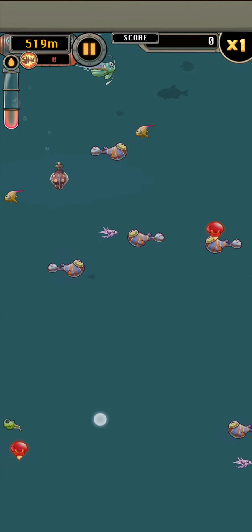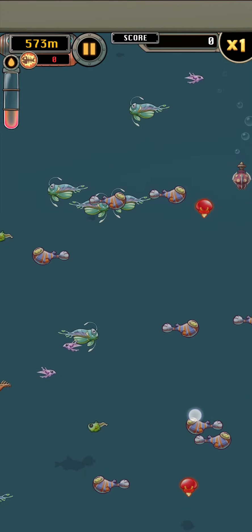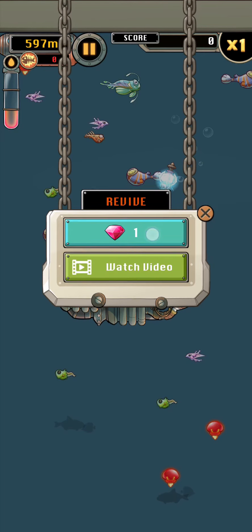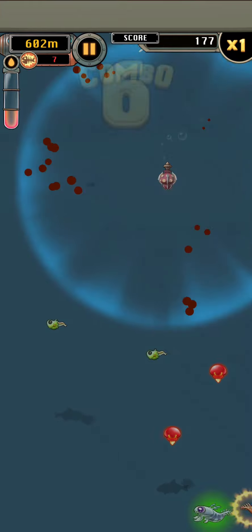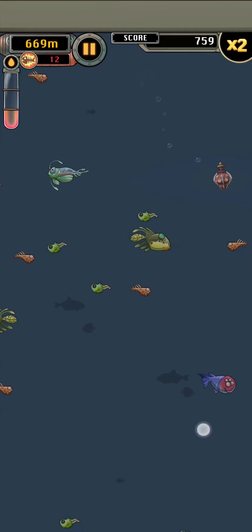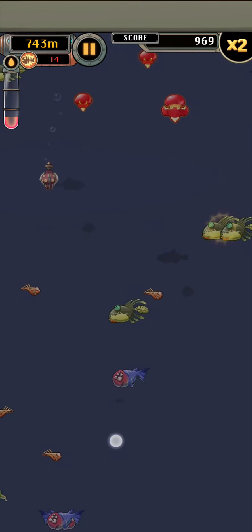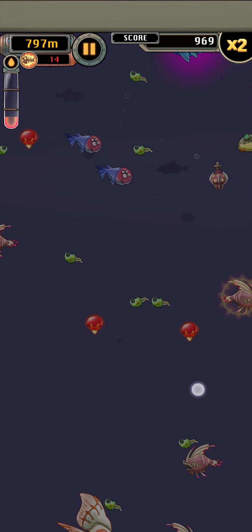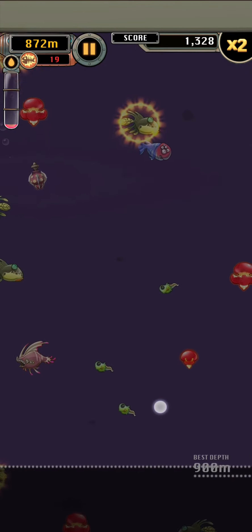What we're trying to do here is avoid all fish and get as far down as we can. I'm just using my finger to swipe from side to side. We died already. I'm going to pay one premium currency — which we've earned for free — to revive, because I want to get a bit further down. I can also tap two fingers on the screen to use a special burst that allows me to fly through or destroy some fish and avoid getting killed.